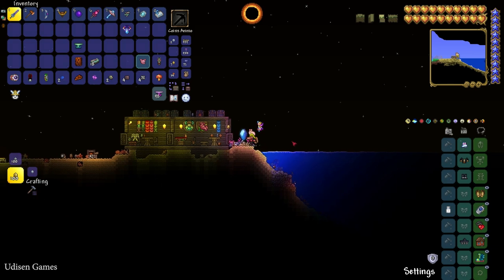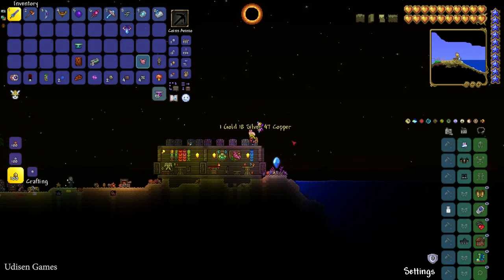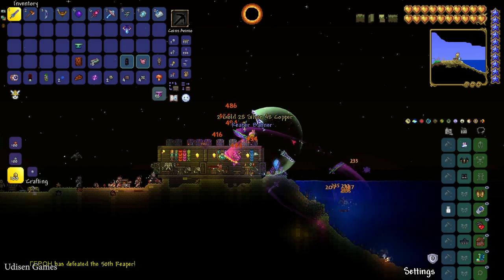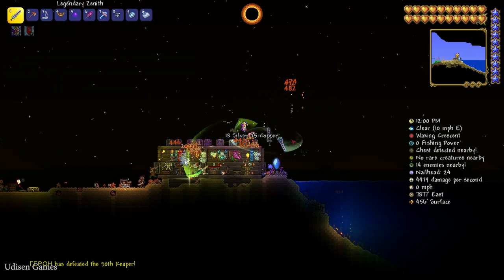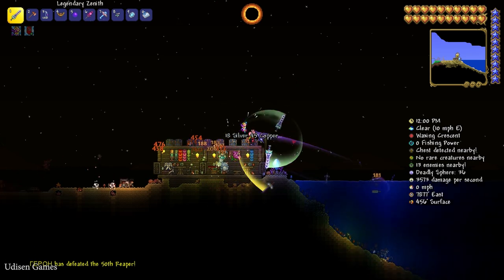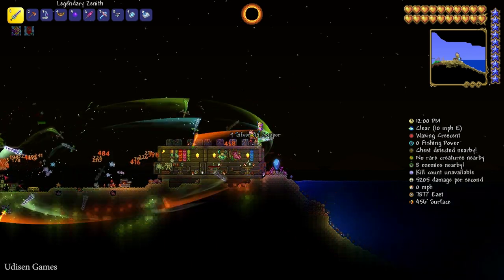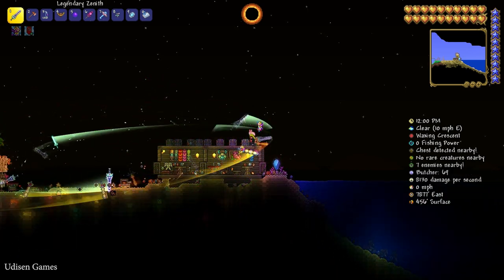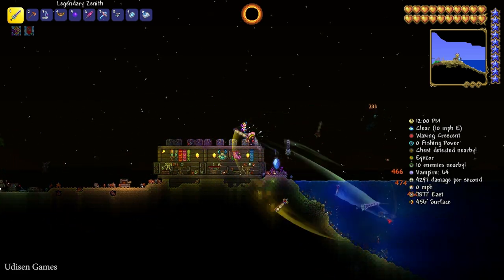Also, another option: kill the Wall of Flesh, go into Hard Mode, and simply wait for a Solar Eclipse to appear naturally. In this situation, there is around a 5% chance that when a new day begins, a Solar Eclipse event starts — a small chance. So maybe you prefer to wait for a natural Solar Eclipse, or maybe you prefer to use the Solar Tablet. We have two options here.